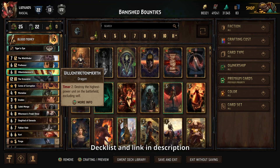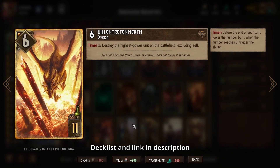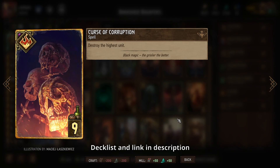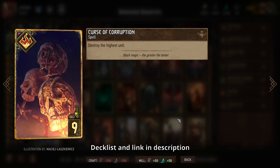There are also some tall removal specific cards to deal with things like Tibor, and we need to be careful that we don't accidentally activate those on the Scoundrel — things like Villain Trettenberth. If your opponent doesn't play something huge like a 15-point Tibor and you do have a 12-point Scoundrel on the board, you can still play Villain Trettenberth on your very last turn so the timer will not activate and Scoundrel will still be safe. The same cannot be said for Curse of Corruption — if you have Scoundrel in your hand, play Curse of Corruption early or in a different round.